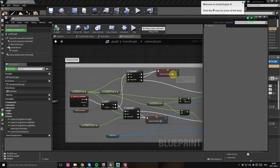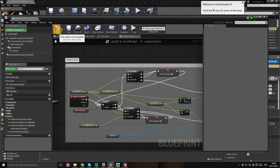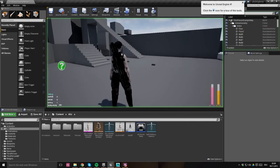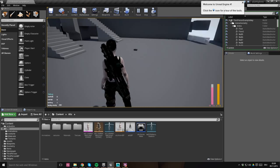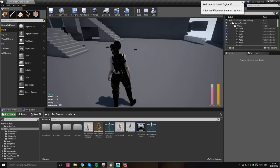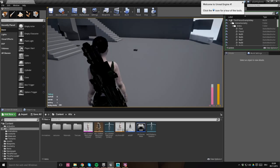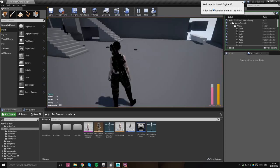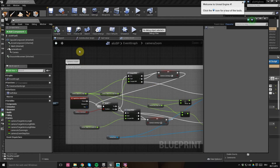I realized I should call back into the branch from the endpoint nodes, because otherwise reaching the end just sets the variable without continuing. After fixing that, I can zoom in, reach the minimum, and it automatically zooms back out. Now I'm changing the direction variable at the same time as zooming, so it feels much better. I improved it live - nice.